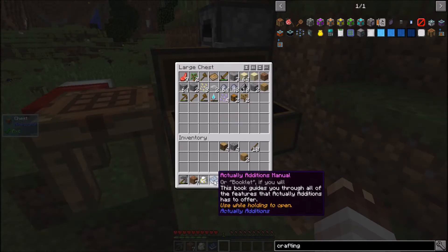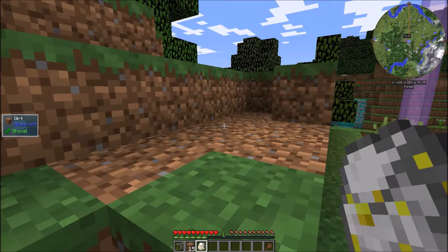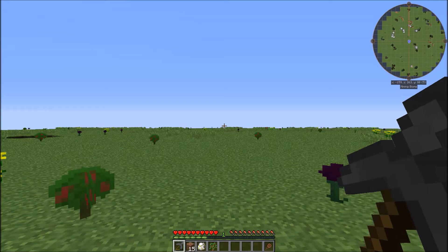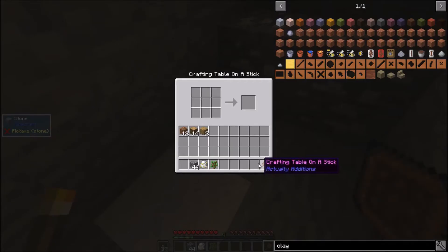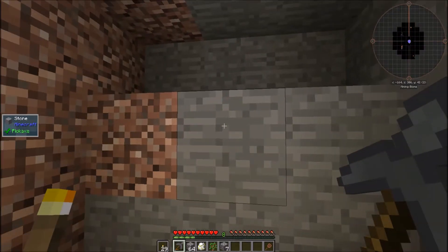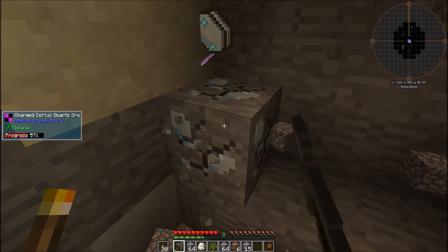Crafting table on a stick does exactly what it says. Now I get the actual Additions manual. The Bagginses bag picks things up instantly, no matter how far away. In the mining world, it's always daytime. At Y level 42 is the best place to find tin, copper, charged surdus, surdus quartz, and sapphire — here's some charged surdus quartz right now.